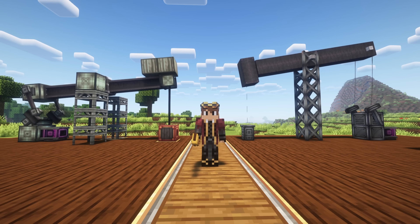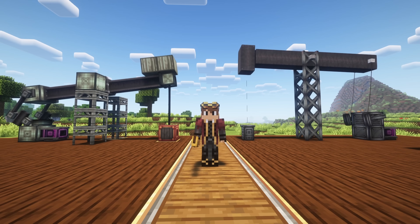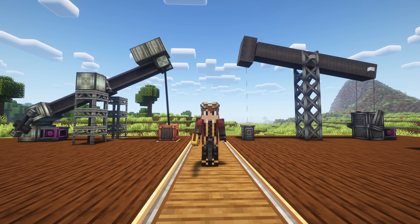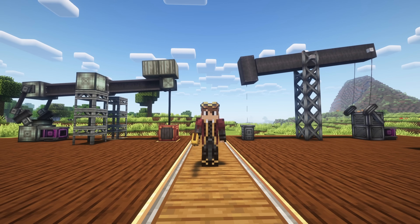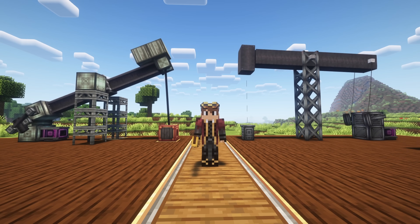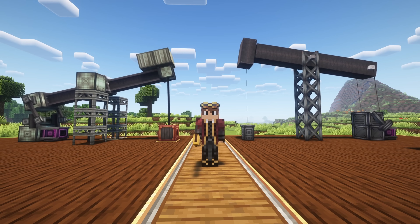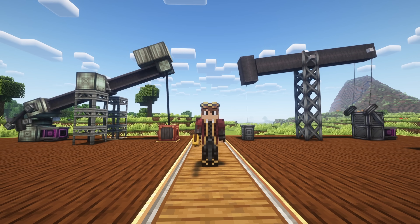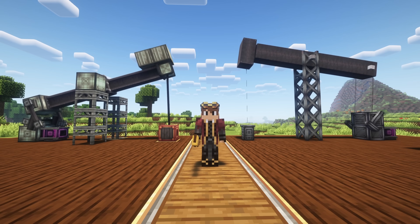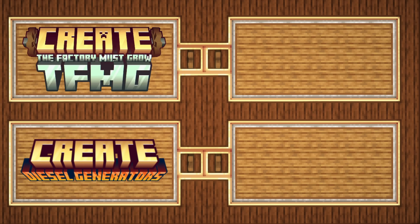So there you have it — a comparison of the features Diesel Generators and The Factory Must Grow have in common. Overall, Create Diesel Generators is the simpler mod, more focused on diesel generators, and it has renewable fuels which The Factory Must Grow does not. The Factory Must Grow is a larger mod overall, with an entire section dedicated to decorative blocks, steel, plastic, and ways of making those products. If you want something more focused, Diesel Generators may be the way to go, though both mods can run simultaneously — just keep in mind that crude oil and diesel fuel are not compatible between them, so don't mix them up.